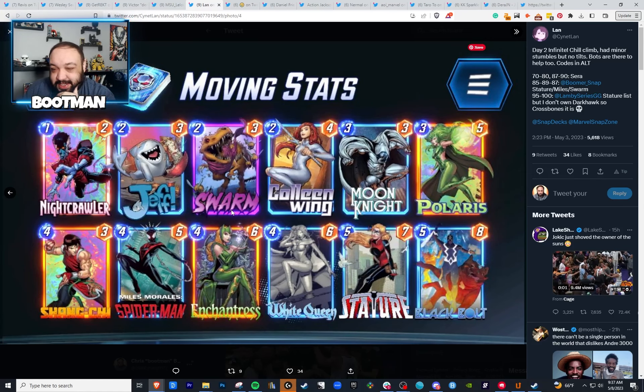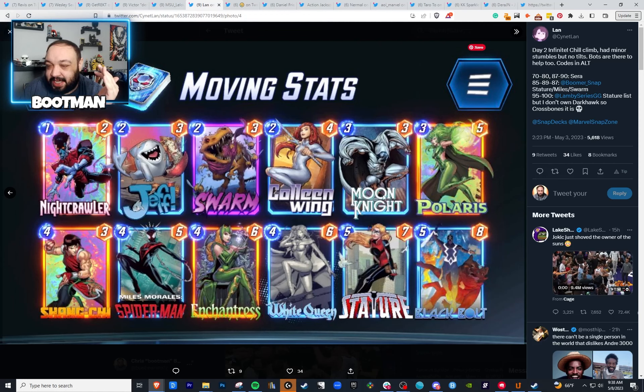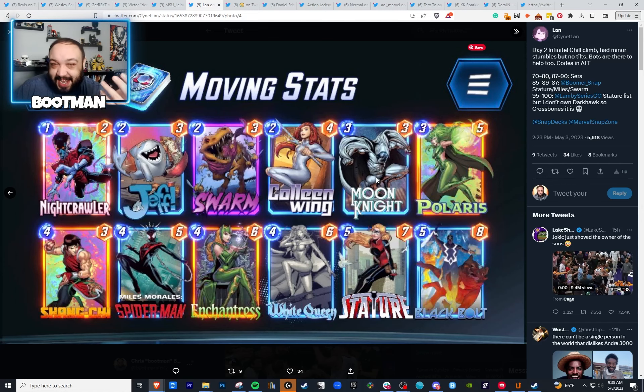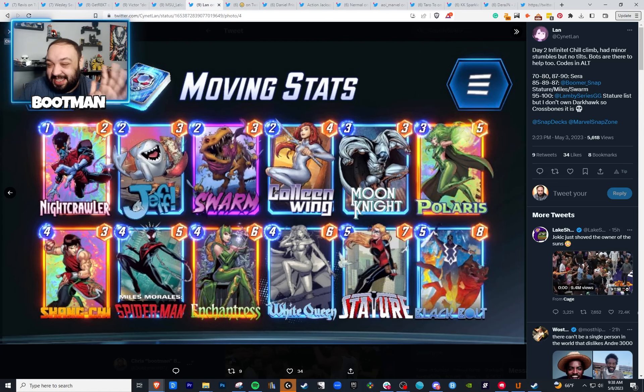Here's another Stature list that looks more old school. You got Colleen Wing in here to tag Storm, and Moon Knight as a second enabler for Stature. Black Bolt not only enables Stature, it disrupts the opponent — you take out one of their cards. Black Bolt hits their lowest cost card. Since I've been playing a lot of Stature mirrors using Ghost, I go second, so my Black Bolt will hit their Stature, which is phenomenal. But with Moon Knight, he can hit any of their cards in hand — the problem is Moon Knight also hits one of your cards, so you're kind of gambling. Pretty cool list.